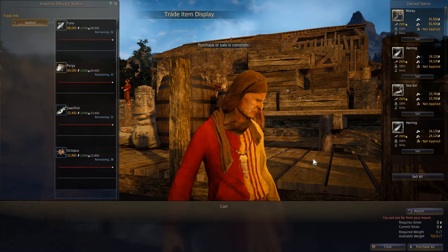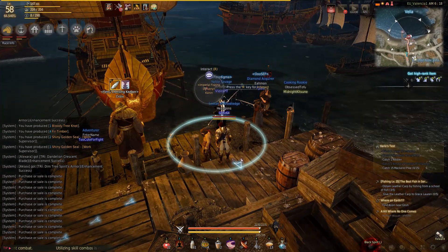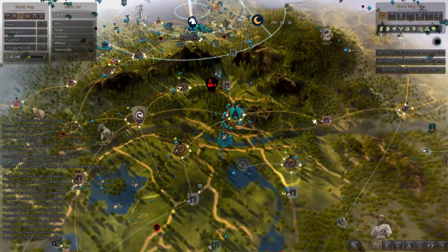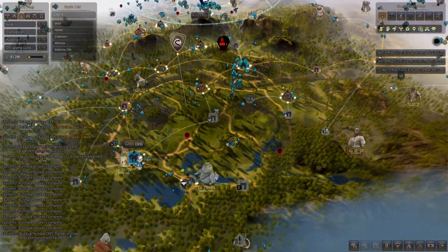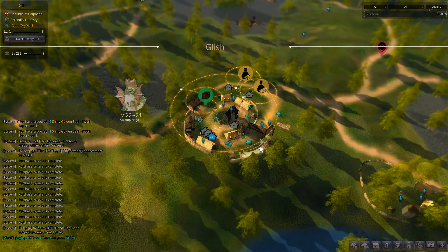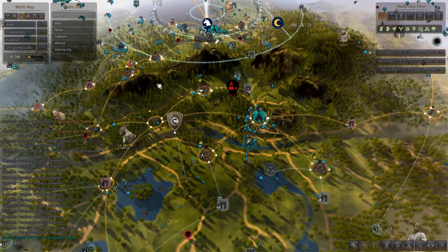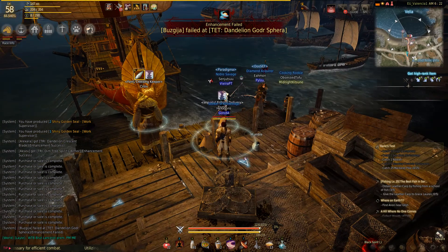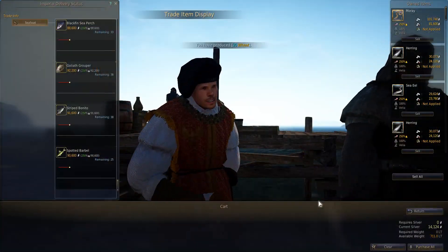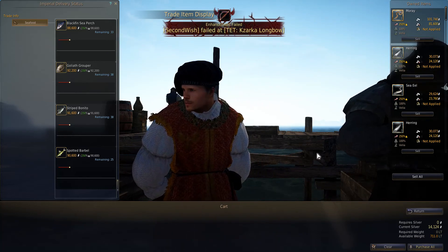When the Delivery Manager at Velia is all sold out, what you can do is take your fish down to Glish, because there's an Imperial Fish Delivery Manager there also. This requires that you have all the nodes connected from Velia down to Glish, otherwise you will not get the full price. After running all the way to Etherea, I finally found a place to sell my fish.